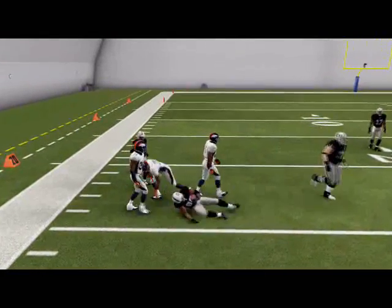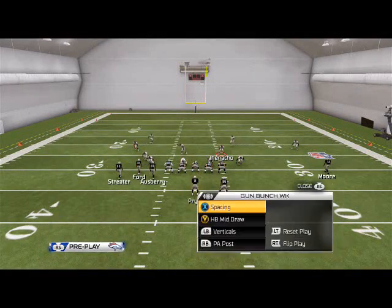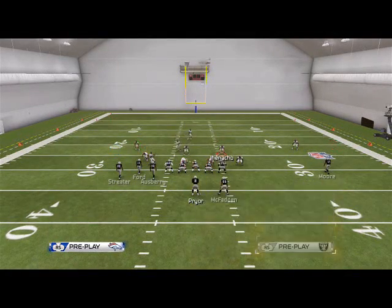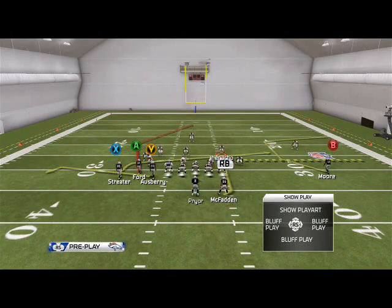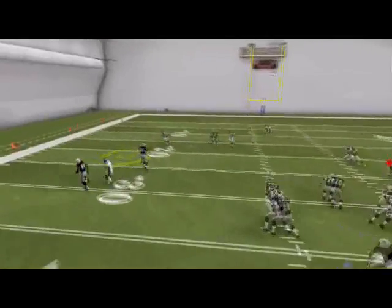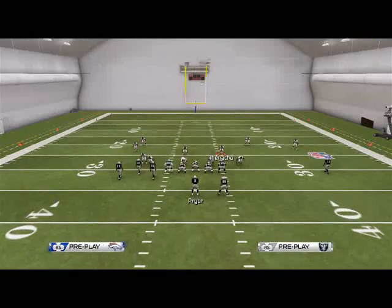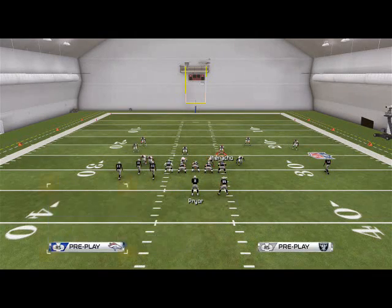There are certain coverages where the flat won't get open. One that comes to mind is cover three. In that situation, when your opponent calls cover three and you're running play action post, you want to hit Streeter on that little jump-cut pattern he's on. As you see, I immediately check down to Streeter and he's wide open.